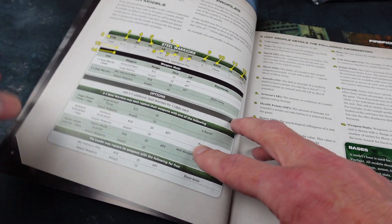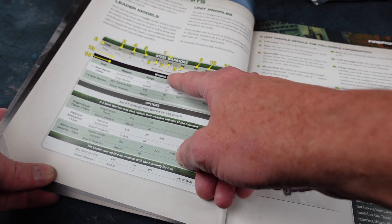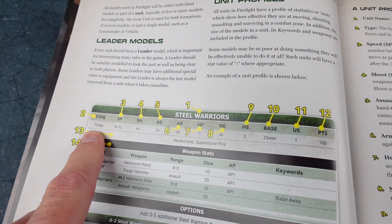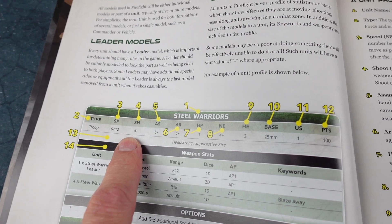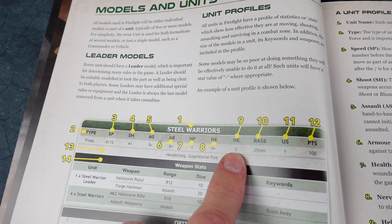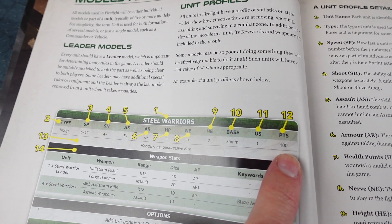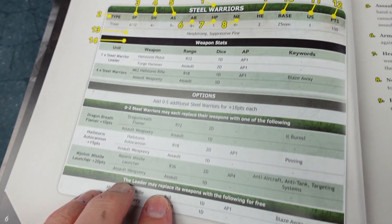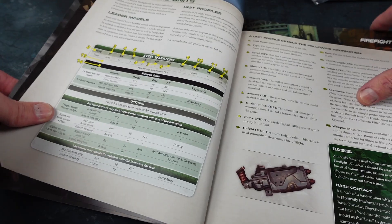The stats are very similar to Dead Zone — very easy because they're all numbers plus to roll on a D8. For example, for assault strength it's 5-plus, so you just need a 5 or higher on a D8. Going through the profile: you've got your unit type, speed (normal or fast charge), shooting value, assault value, armour value, health points, nerve, height, base size, unit strength for controlling objectives, army points score, and weapon stats for leader and warriors — plus a whole lot of options for different weapons. A lot of flexibility in building your units.